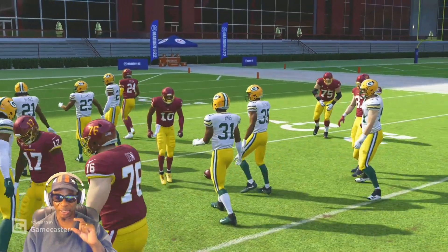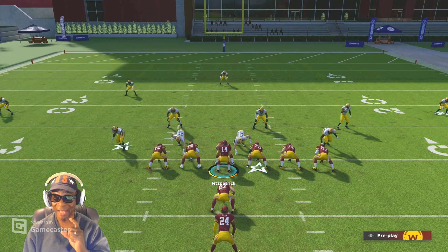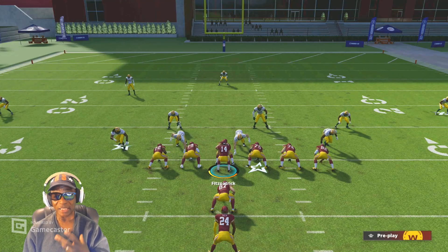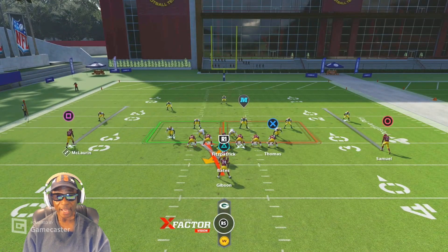Even though the line play in Madden needs a lot of work, they do block better because of the AI — the Field Sense gameplay system helps the blocking, so the offensive line performs better. Now looking at the current look: three in the box, with the left guard, left tackle, and fullback — that's three on three. But if you don't use the fullback and try to run to the right, you'd have four guys in the box versus only three blockers. In a single back formation, you would not run to that side — you'd be outnumbered four against three.